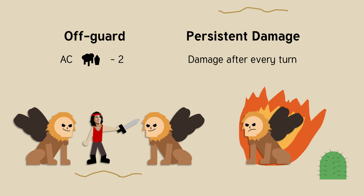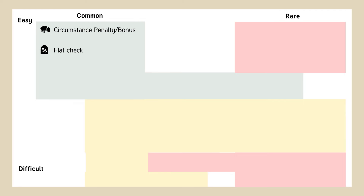Persistent damage is damage that happens at the end of your turn every turn. For example, if you're poisoned or on fire, after you take the damage, you can make a DC 15 flat check to see if you recover. So off-guard uses circumstance penalties, and persistent damage uses a flat check. What about status penalty?